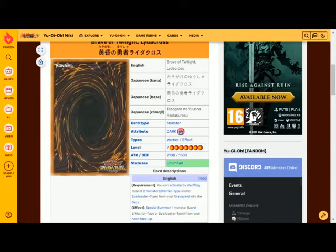The effect is to special summon one level six warrior type or spellcaster type monster from your hand face up. It has a similar Pot of Avarice-style effect working with both warriors and spellcasters, but it can only special summon a uniquely level six monster — not a range of levels like Brave of Dawn Lidercross. This is a massive downside, making it arguably the worst version of the two.